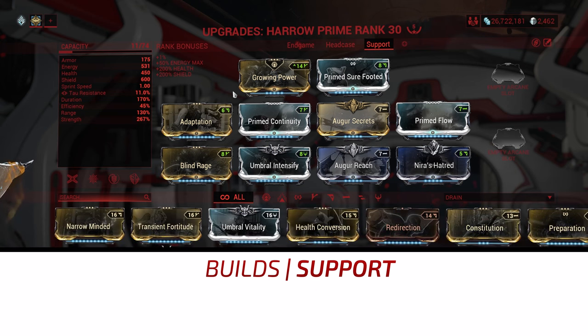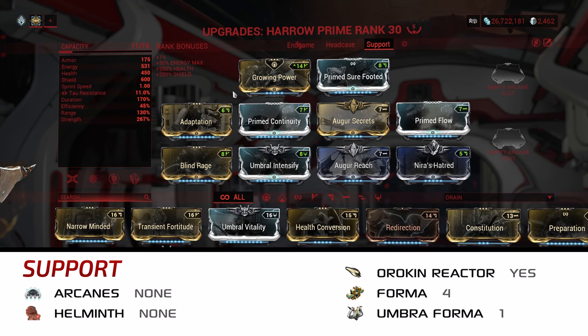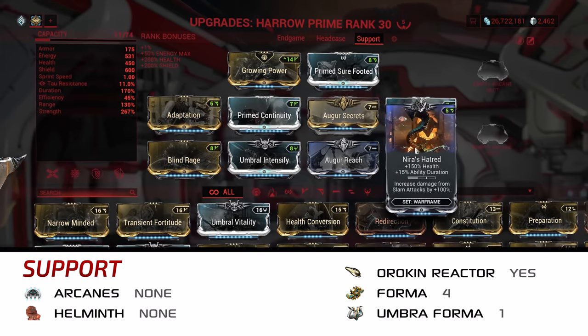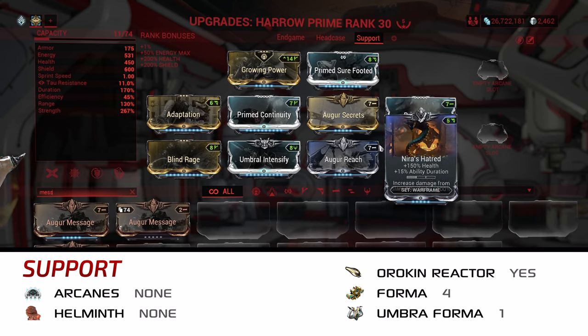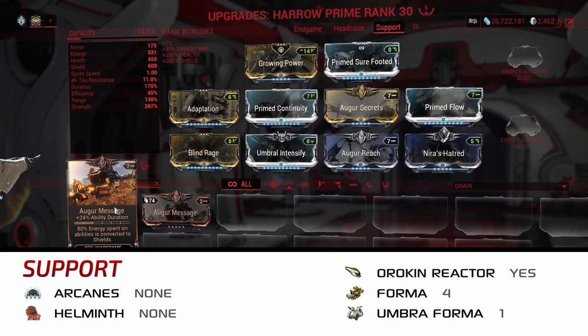Up next, I have a build for people who actually enjoy making the rest of the squad look good. We sacrifice efficiency because as long as you keep your three up and running, energy shouldn't be an issue. We go heavy on Power Strength because it benefits all of our buffs, while investing moderately in both range and duration. I'm using Neira's Hatred here because it fits in the D-Polarity I needed for the other build, but it's a nice bump to health while getting some duration. If you don't have this mod yet, just pop Augur Message here instead. The Aura slot and Arcanes are a matter of preference, and I don't find a Helminth swap to be necessary for this setup, so you've got quite a bit of flexibility.